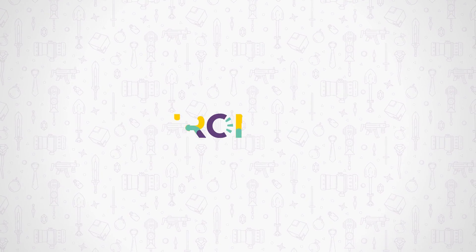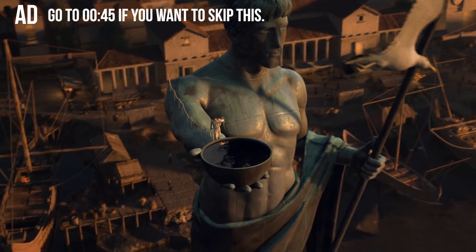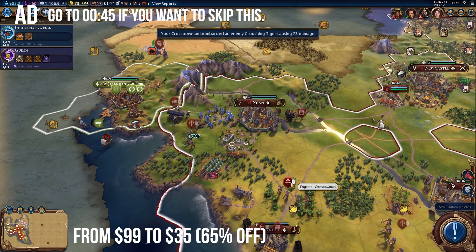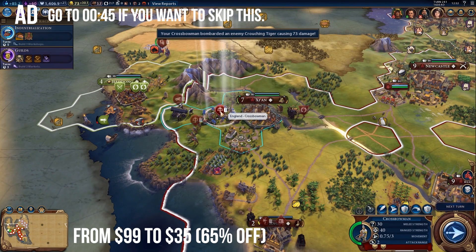But before we continue, just a quick word from our sponsors. This video is brought to you by ChronoGG — they host daily sales of video games working directly with the publishers. Only today we have an amazing Civilization VI Gold Edition featuring all the content from the game and all the expansions for only 35 bucks. Click the link down below and check it out.